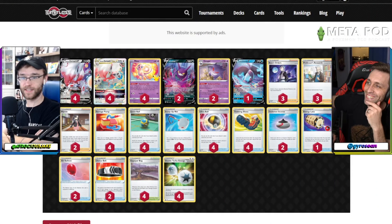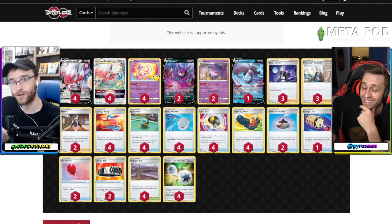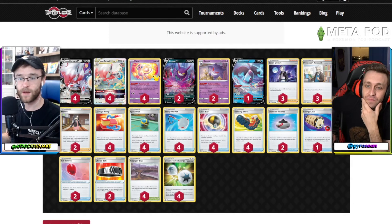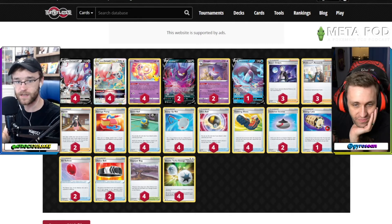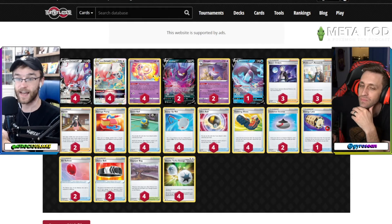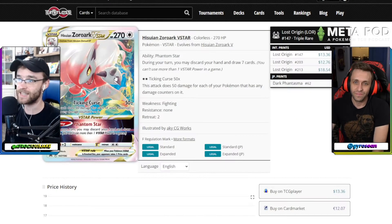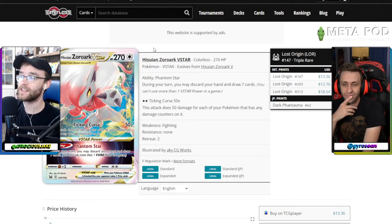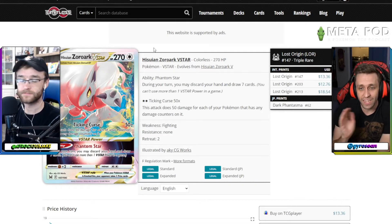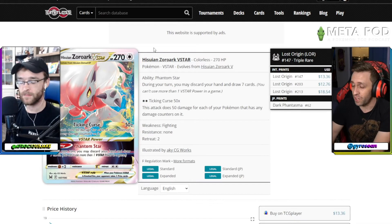The first deck is one both Sean and I agree probably won't be top tier long-term, but out of all the decks I watched — streams from Azul, Andrew Mahone, Little Dark Fury — this was the most fun deck in my opinion. It is Hisuian Zoroark VStar. It's been doing well early. So what does Hisuian Zoroark VStar do? Its VStar power is both an ability and an attack.